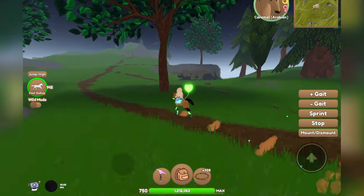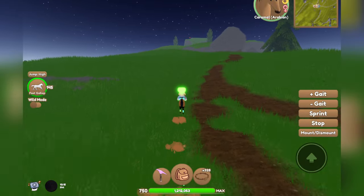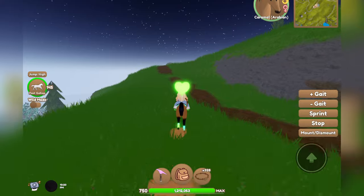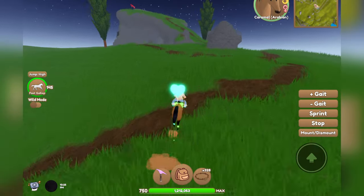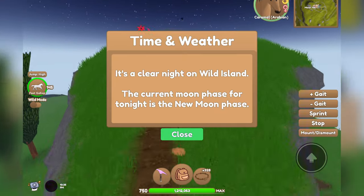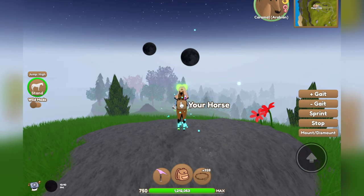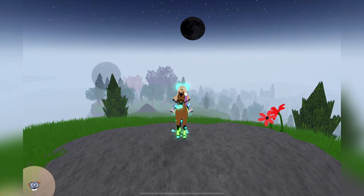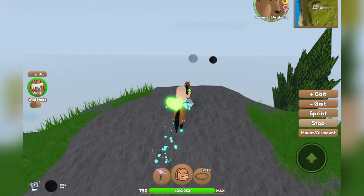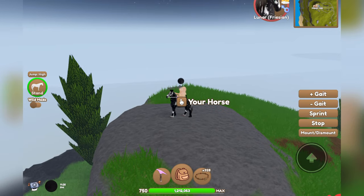We are approaching Moon Hill and just have a bit further to go. The way that you can know what moon aura you are going to be getting is at the bottom of your screen — it'll say the time and then it'll have a picture of a moon when it is nighttime. So the current moon phase is the new moon phase, and that is the aura we are going to be getting. Once you go up here you will see multiple floating moons right at the top, and it should show the aura for that night.